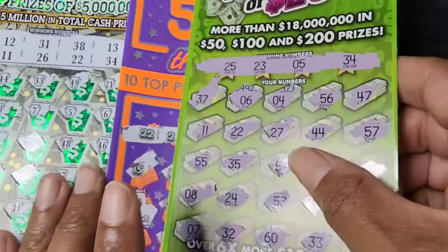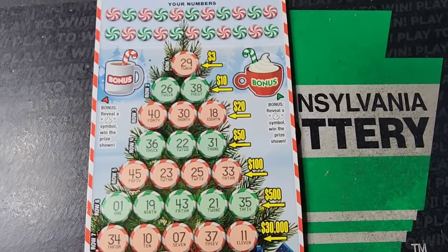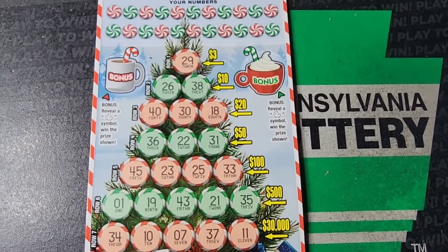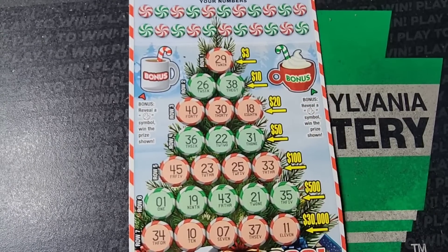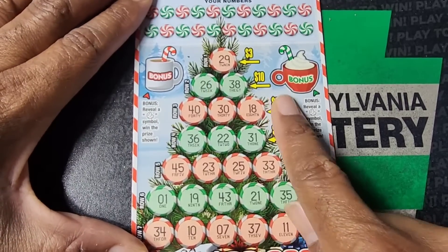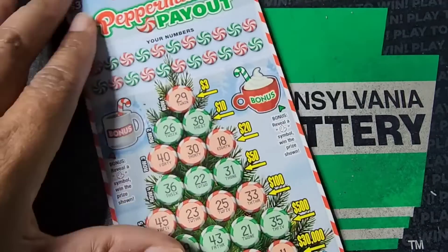Oh wait a minute — I did say I was going to do these. Let's pull one of these out. Alright, we got Peppermint Payout, we'll do this one first. We need a cookie in one of these areas to win whatever prize is there, otherwise we need to complete a line straight across to win one of these prizes. Odds on this one: one in 4.03.